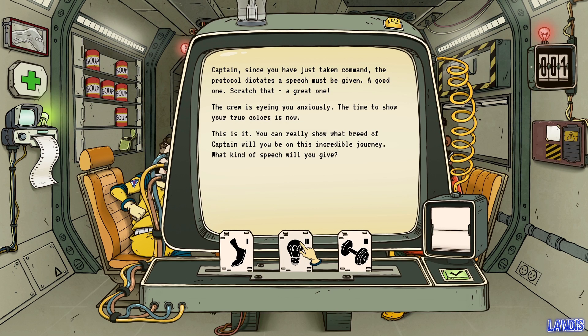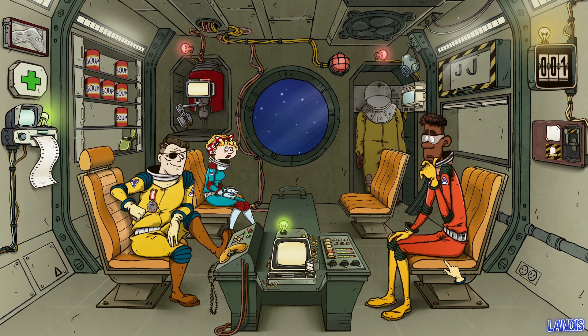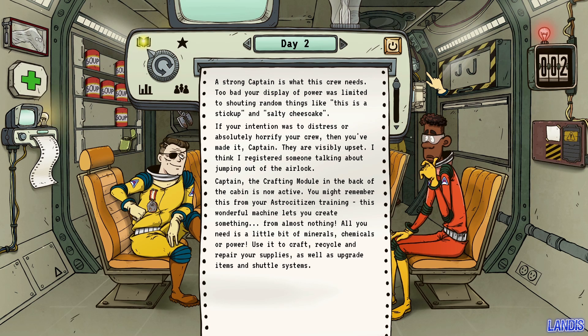Since you've just taken command, protocol dictates a speech must be given — a great one. The crew is eyeing you anxiously. What kind of speech will you give? Strength! Day two: a strong captain is what this crew needs — it's too bad your display of power was limited to shouting random things, like 'this is a stick-up' and 'salty cheesecake.' If your intention was to horrify your crew, you made it. I think someone mentioned jumping out of the airlock.